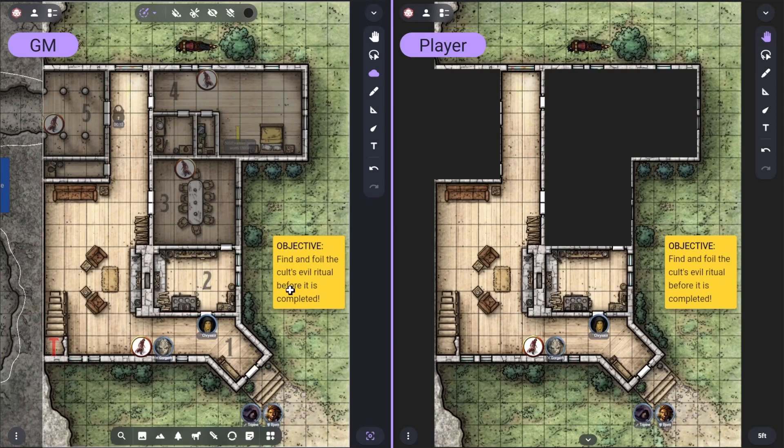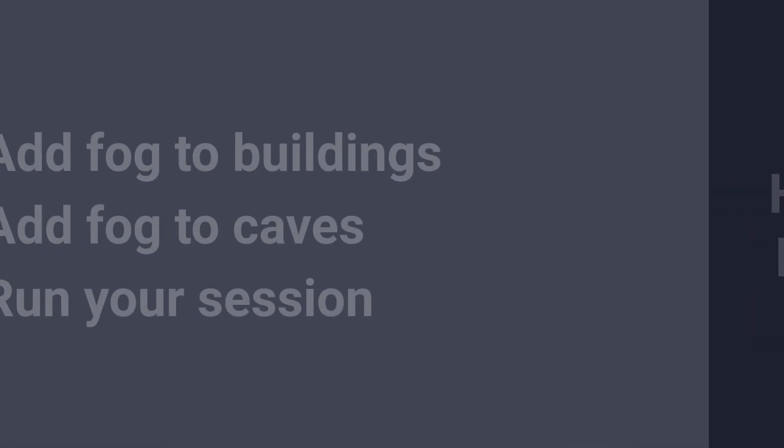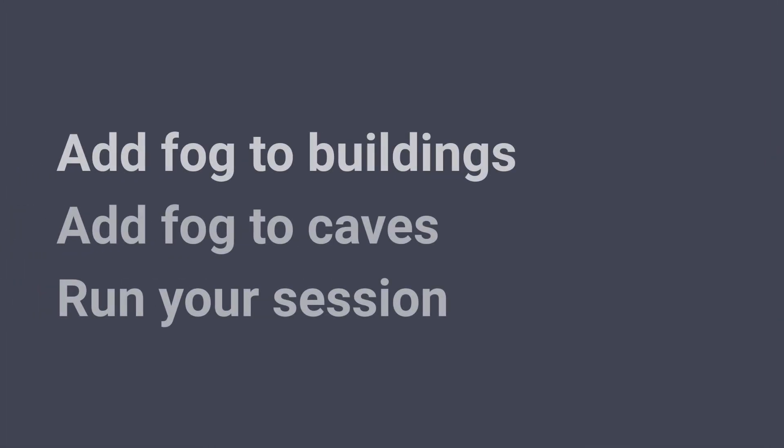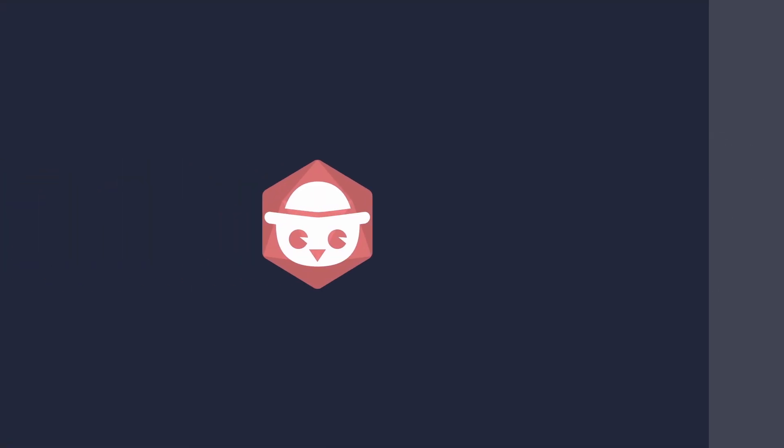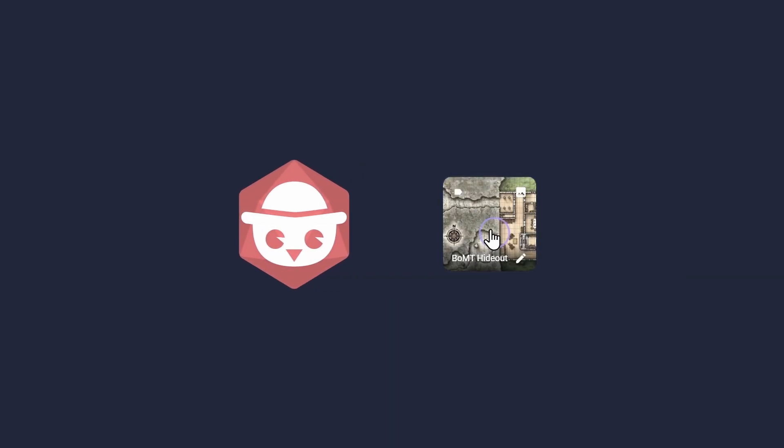You can run thrilling exploration in Albear Rodeo with Fog of War. Here's how. We'll show you how to add fog to buildings, add fog to caves, and run your session. Before you start you'll need to open a room in your Albear Rodeo account, and then open a scene in which you want to add Fog of War.